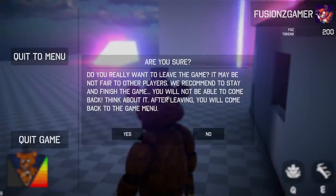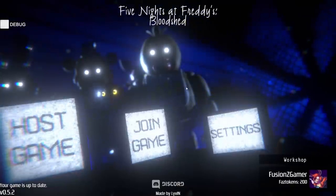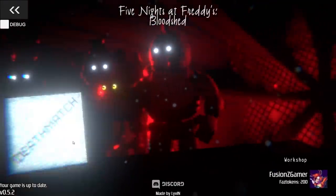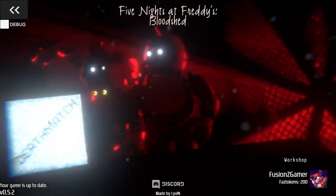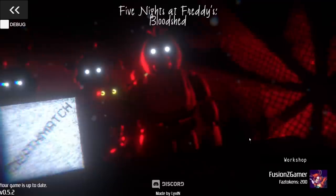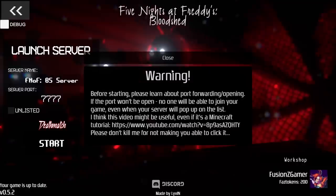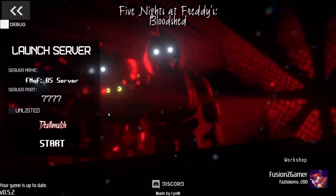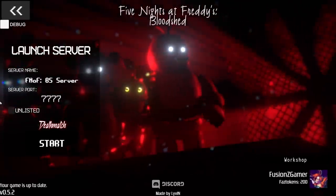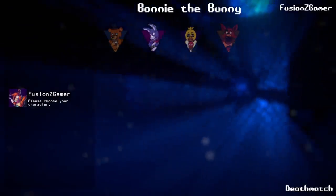Let's exit back to menu. I'm curious what the FazCoins are going to work for — I'm assuming later on you'll be able to have a shop where you can buy stuff, but right now I just have 200. Let's host up another game and hop in with another animatronic. Right now we have Deathmatch, but probably later on there's going to be a free roam mode, and other FNAF-related modes — they have a lot of chances to do some very interesting stuff with this game. Let's start another Deathmatch and try out Bonnie the Bunny.